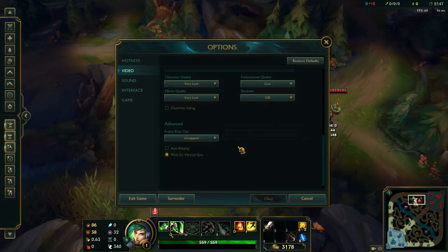For the frame rate cap, just leave it uncapped — you don't really need to cap this. If you consider capping to 60 FPS it's not great because it will leave you with some screen tearing issues. For anti-aliasing, I always leave this off — if you want higher quality just turn it on, otherwise keep it off. For Wait for Vertical Sync, I know this gives a small delay, but my PC has some weird screen tearing issues so I always keep this setting on.